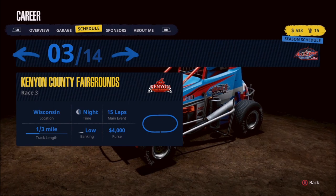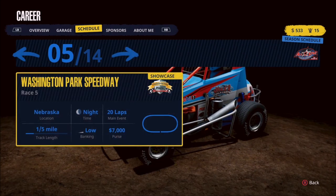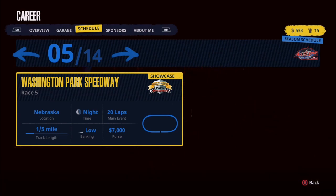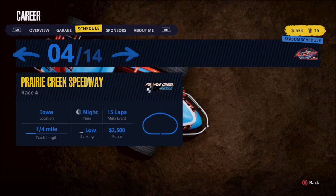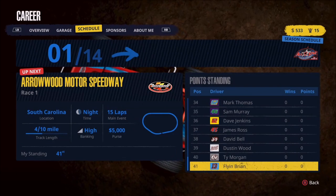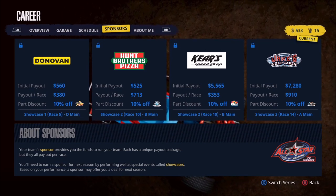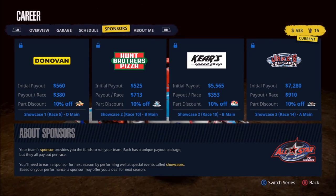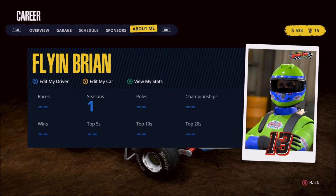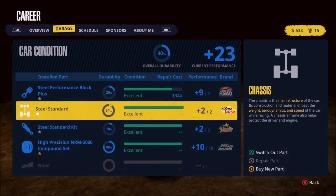Before we start the race, let's take a brief look at the schedule. We're in dead last right now, which is no problem. Kenyon County is a third mile with very low banking. Then Prairie Creek is a quarter mile with very little banking — less horsepower won't hurt us as bad there. Washington Park is number five, which is basically the Chili Bowl, so I'm very excited to get there. We've also already looked at our sponsors and what our payout per race is. We can also edit the car, repaint it, and edit the driver.